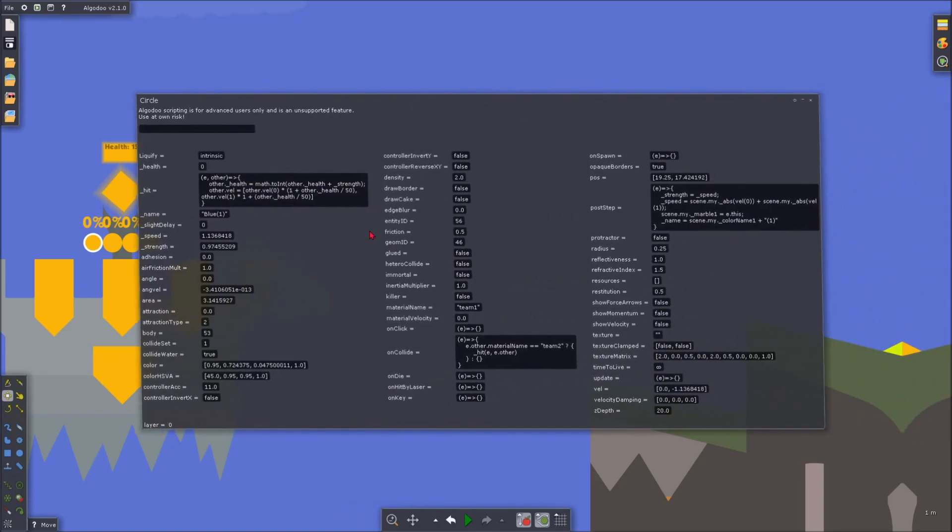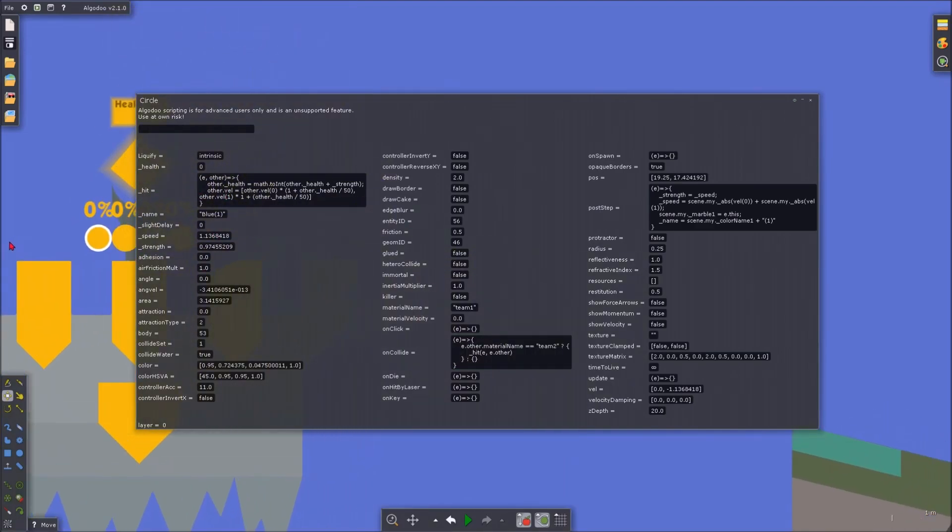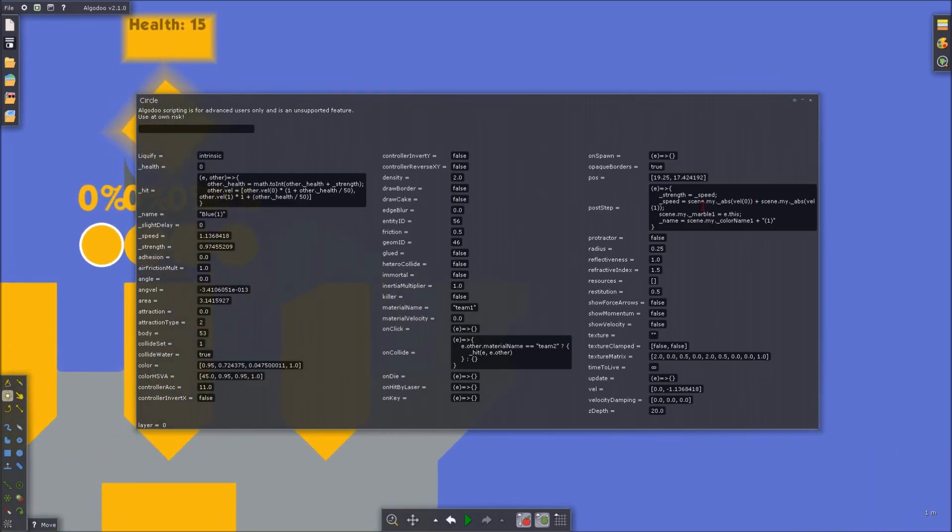Every frame I'm setting strength equal to underscore-speed, which is just the absolute value of my current velocity - basically my speed at this current time. The strength value is one frame behind my current speed, which is actually what you want, because right when on-collide happens you're already moving away from the marble you just collided with. So taking the total speed of yourself right when you collide isn't going to work because you've already collided - you have to take the speed right before the collision, which is what this is doing.